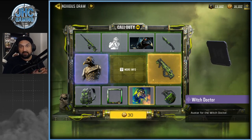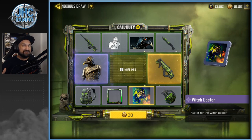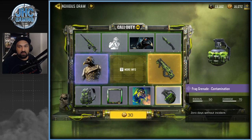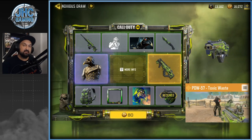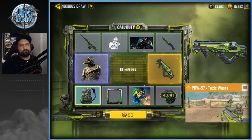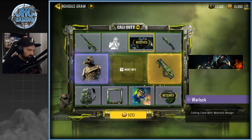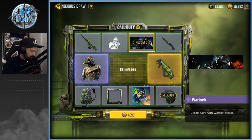First draw is 30 cut points and it goes up very fast. These draws usually go around 11,000 cut points total. First spin and we got the grenade. Next draw is 80 cut points and we get the calling card — pretty cool. If you only spin once or twice you can still get some decent stuff, but getting the cool stuff in your first couple spins would be very, very lucky.